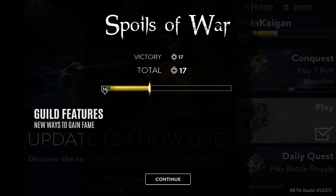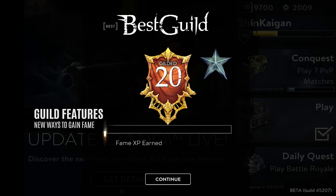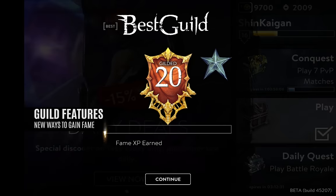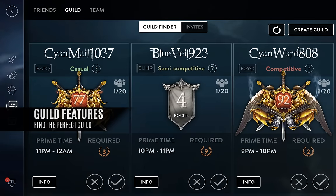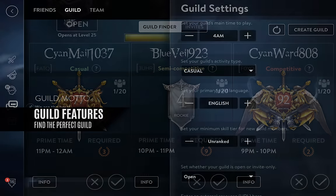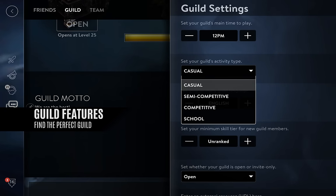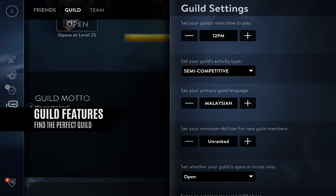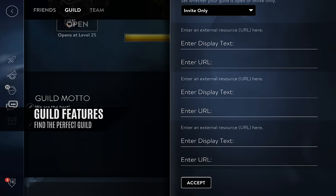Earn guild fame solo, or gain even more together. New fame bonuses for playing solo, duo, and earn 120% guild fame for playing as a full three-person party. See three suggested guilds at a time. Utilize new guild traits such as playtime, set the competitive level for your guild, set your preferred language for the guild, and minimum skill tier to find the guild that's right for you, or find even more members for your existing guild.